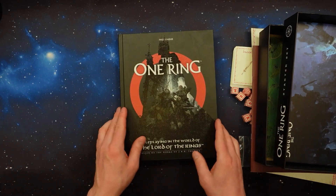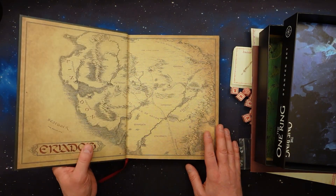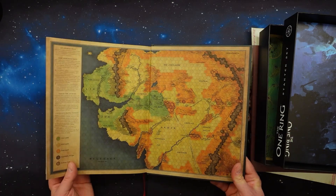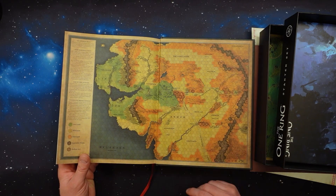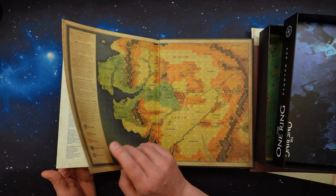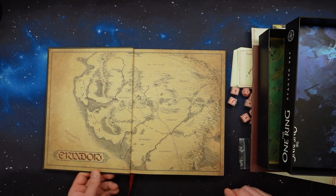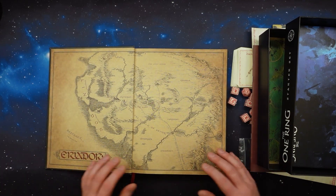Last but not least we have the One Ring core book. On the inside of the cover we have the Eriador map. We don't have the Shire map on the inside, but this seems like a tactical map or travel map where you travel - hexagons - I'm just guessing, but I think you can count how many steps you travel each day and so on. This is a really nice addition - it's more or less the same size as the Eriador map, a little bit smaller than the big folded map.